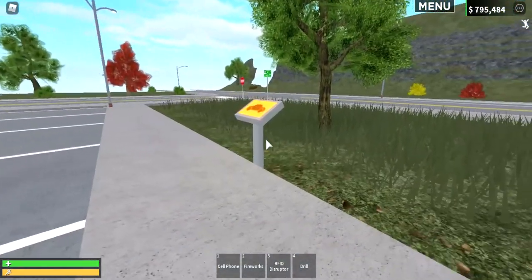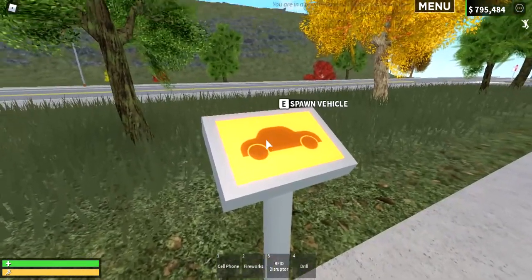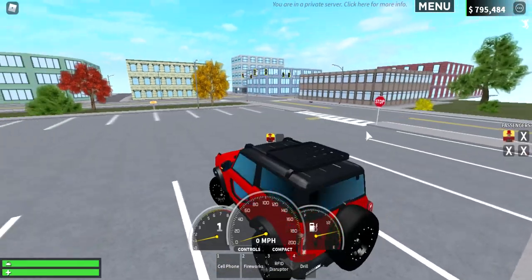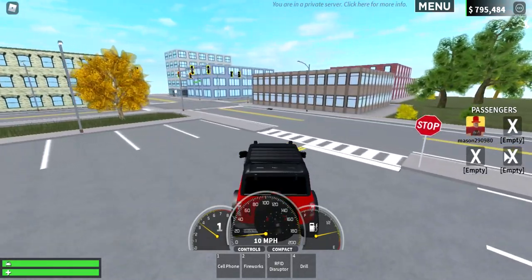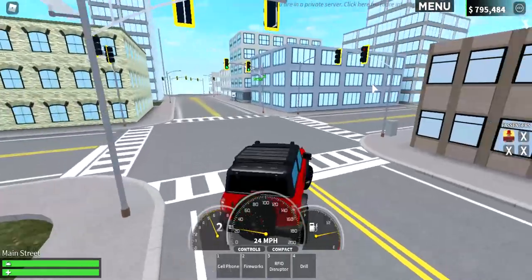Oh my god that is so cool. Oh look, they have a new vehicle in the vehicle spawner - didn't notice that over there but they do. Let's go take this on a ride. Oh look, you can see the passengers right here now - oh my god that is so amazing, now I can know who's in my car.